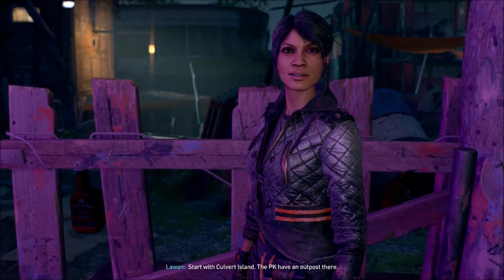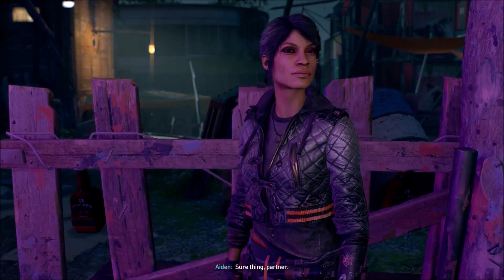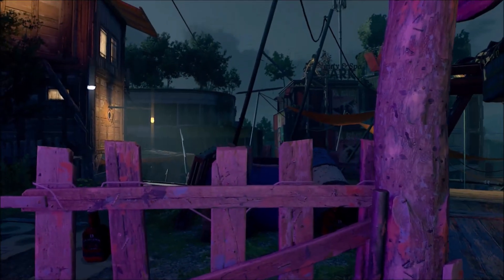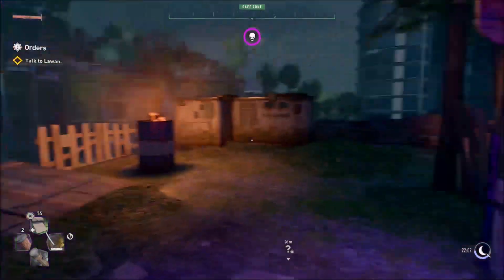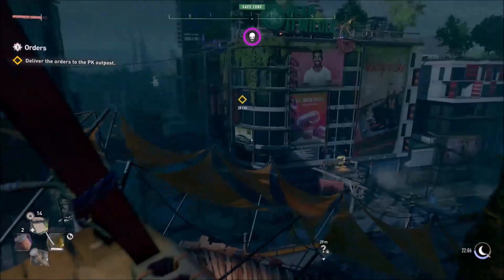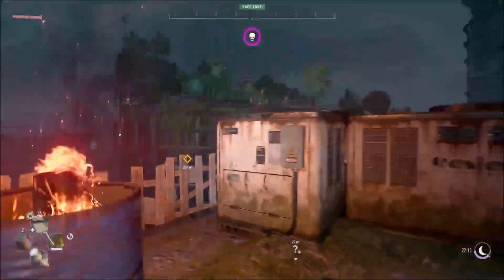What's next? Well you heard it yourself - Roe might know where you can access that database. Here, take these orders to him - just don't lose them or Jack will gut me. What about you? I'll join you but first I have to see Frank - you saw him, he's barely holding it together. Start with Culvert Island, the PK have an outpost there and stay on the radio all the time.